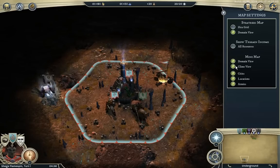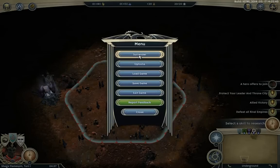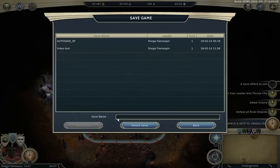Climb view — I guess that's climate or maybe it's the height of mountains. Cities: that's looking at structures and locations and armies on the mini map. Here's the options — so you can surrender. Let's just save the game and I'll show you the surrender screen straight away — save it over the old video test.